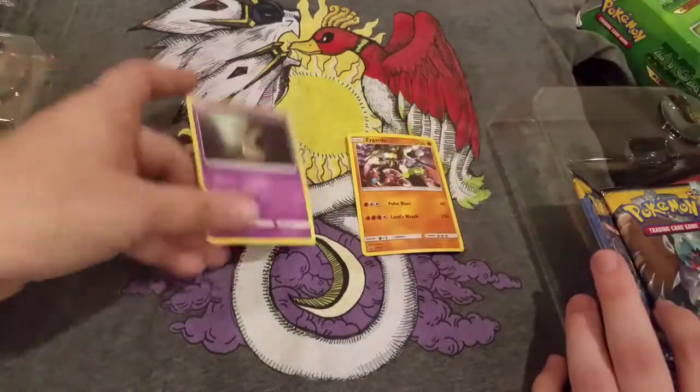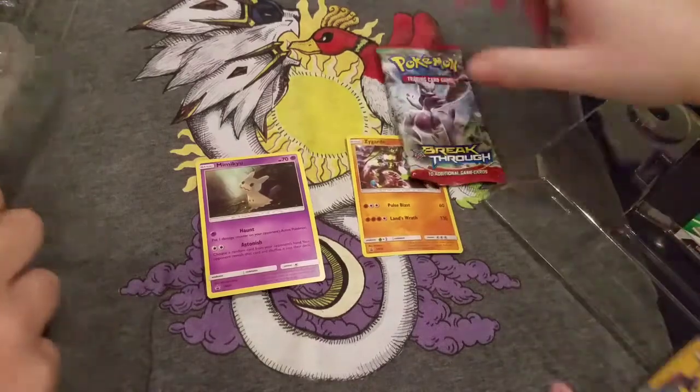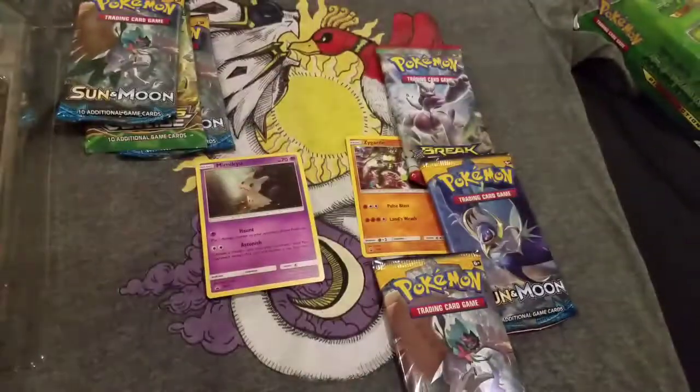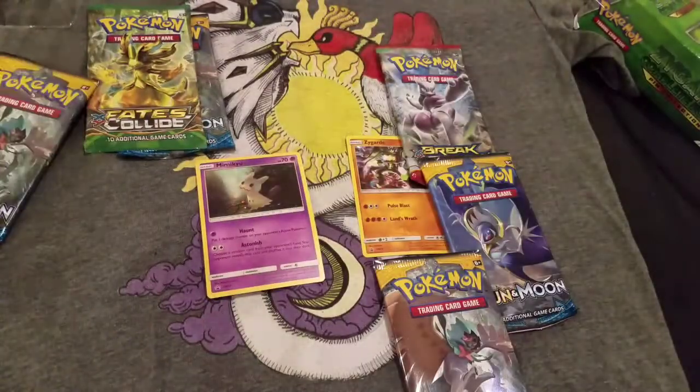It's Zygarde right away and then Mimikyu. So I got Fates Collide, that's what I get. And I get two Decidueye packs. I have a code card. Enjoy that — it's a promo. First to put it in gets it.